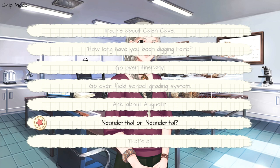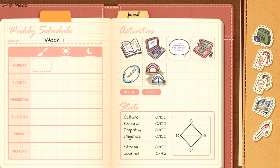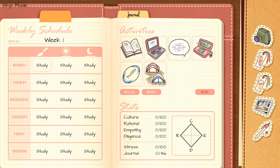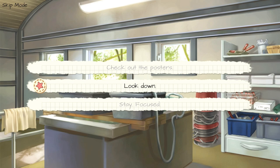Choose the bottom option, That's All. Now we've got to choose some activities for our notebook — choose the first book that says Study and spam A on it until the entire week says Study. Keep spamming A on Study, make sure your little week is filled all the way up, then select Play on the right side.